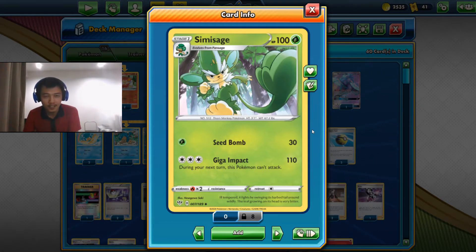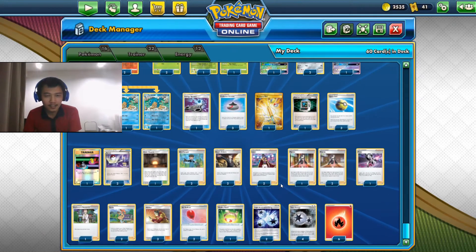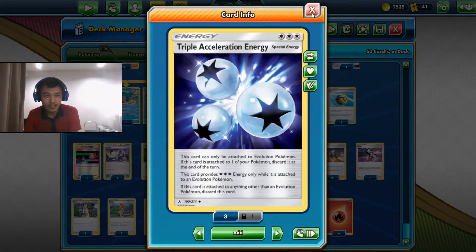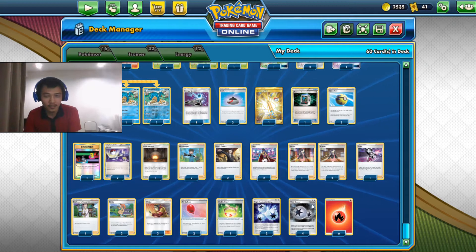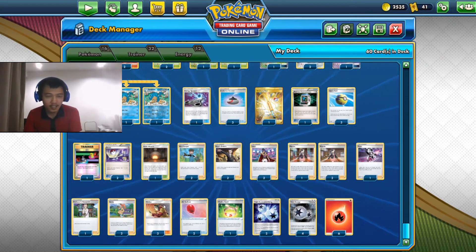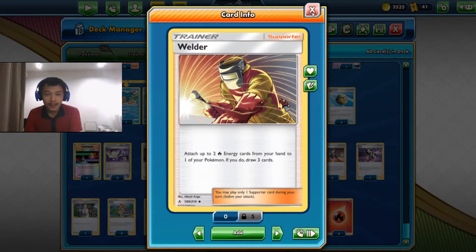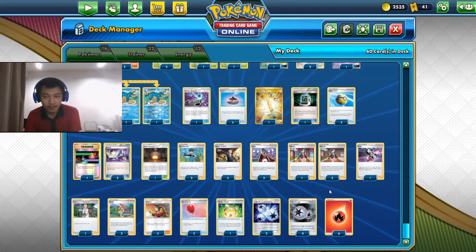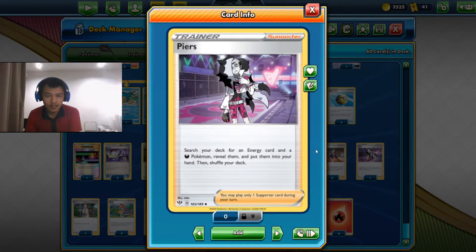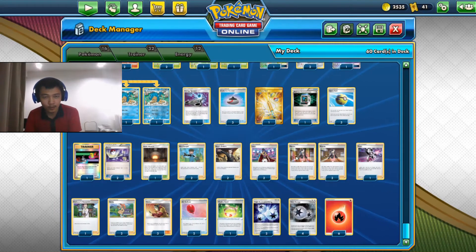We are going to look at the attack Giga Impact, which deals 110 damage for three colorless energies. So we are either going to use a Triple Acceleration Energy, a Twin Energy plus a Fire energy, or three Fire energies. To attach the Fire energy quickly we use our Welder, and to find the Twin or Triple Acceleration Energy we have Pierre's.